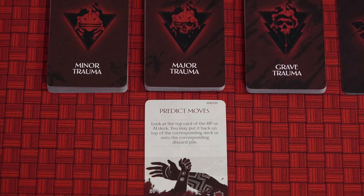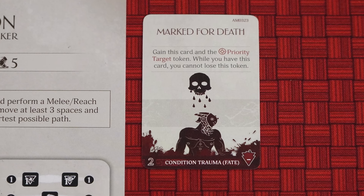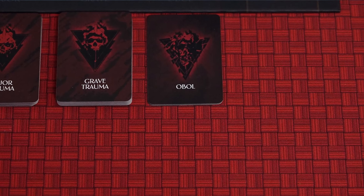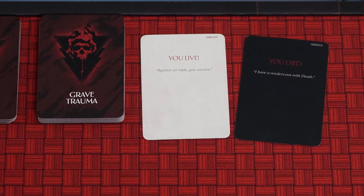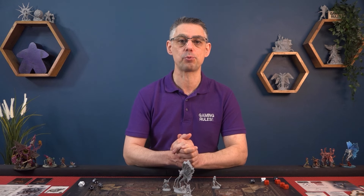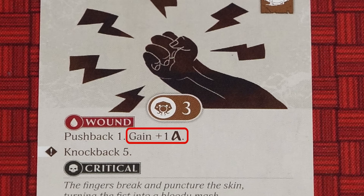Some trauma cards have immediate effects — resolve them, and unless told otherwise, place the card on the bottom of the corresponding deck. Others stay with you for the battle, causing you to suffer some kind of ongoing effect. The Obol deck is a special trauma deck. At the start of the campaign it contains 2 cards: You Live and You Died. One special rule about the Obol deck is that whenever you resolve an Obol card, it is shuffled back into the deck instead of being placed on the bottom. Another rule that a lot of people get wrong is that you only draw a trauma card when you are dealt danger from a Primordial's attack. If another effect in the game tells you to gain danger, you simply gain the danger — you don't draw a trauma card. That is the difference between gaining danger and being dealt danger.